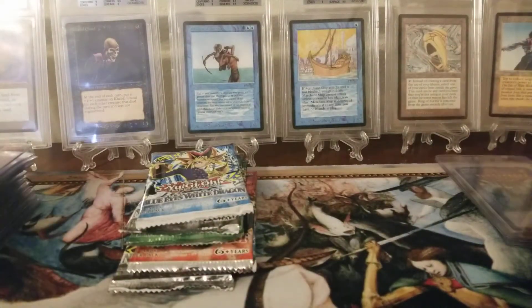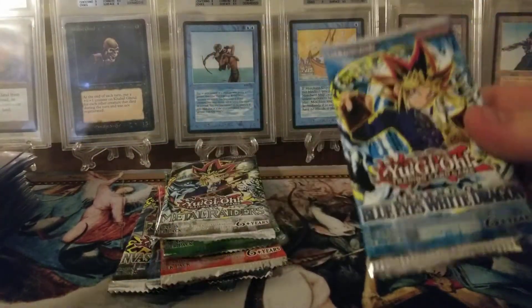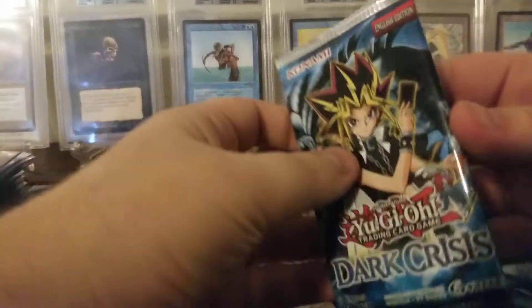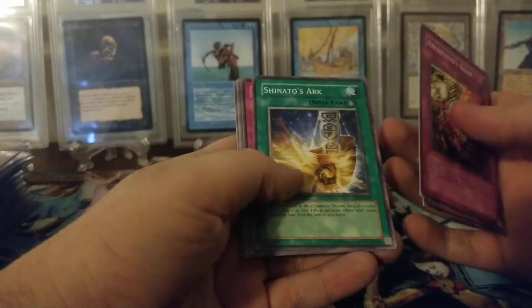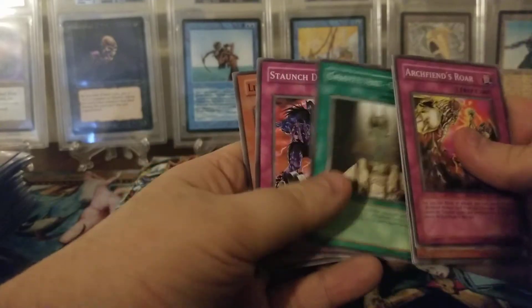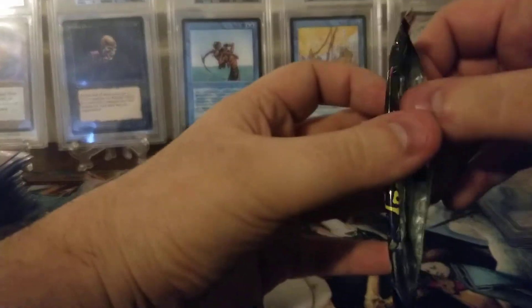We've got our God cards sleeved up. Let's go with Dark Crisis first. Shinada's Arc, Skill Drain — love that card, set that aside. Let's go Invasion of Chaos. There could be something cool in Invasion of Chaos. Primal Seed, Gale Lizard, Ojama Yellow, Balloon Lizard, and a Dark Driceratops.